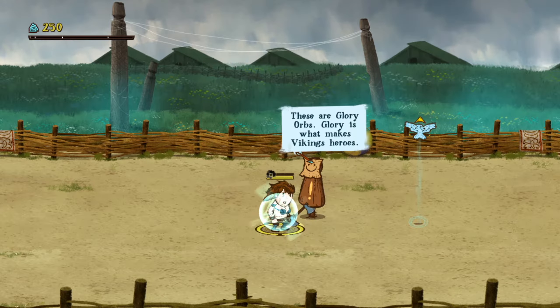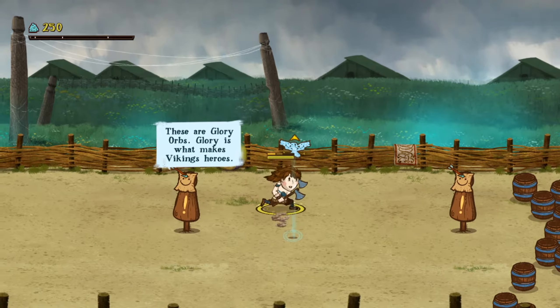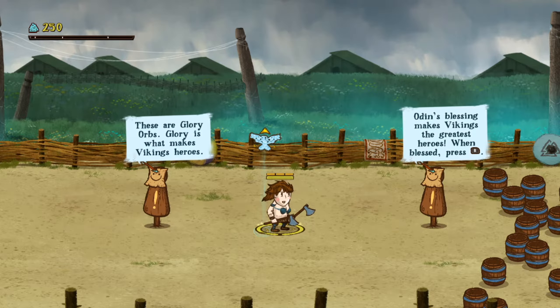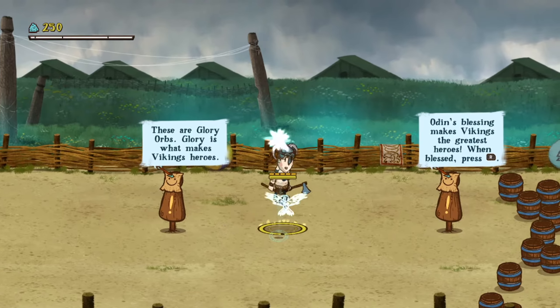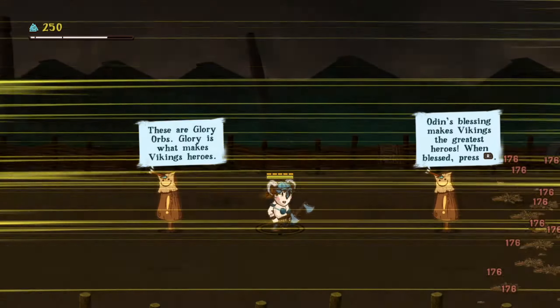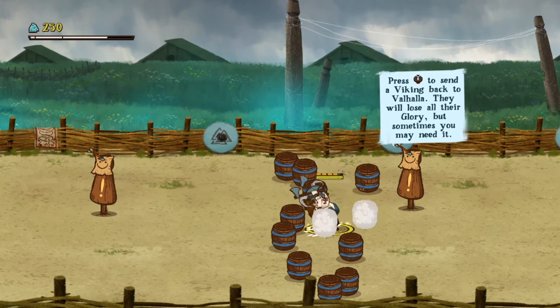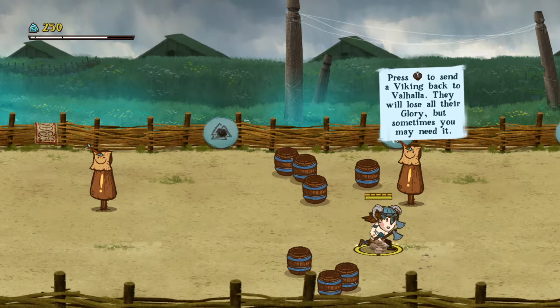I'm pressing defend. Those are health, and glory is what makes Vikings heroes. Odin's blessings make Vikings the greatest heroes — when blessed, press R. Let me jump up and get this. It actually smashed a whole bunch of barrels — that's cool. Press the right stick to send the Viking back to Valhalla. They will lose their glory, but something happens.